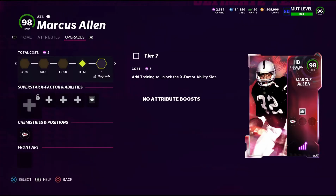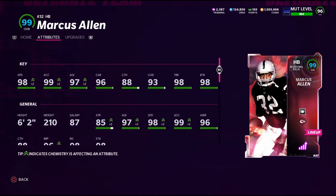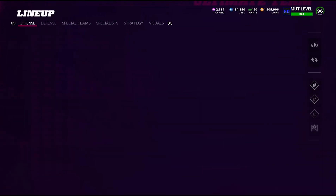First up, the biggest one is the running back — we got 99 Marcus Allen. He's just a stud: 98 speed, 99 acceleration, great catching. He's decently big, so I don't know if he's going to get great break tackle animations, but he should be pretty good.